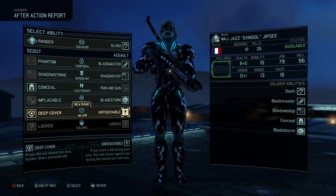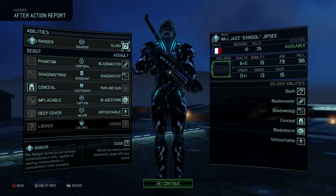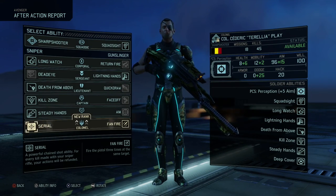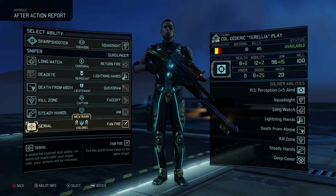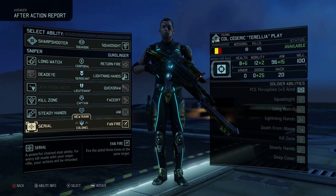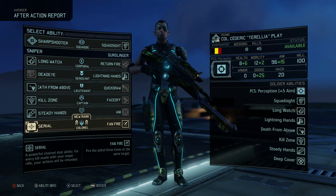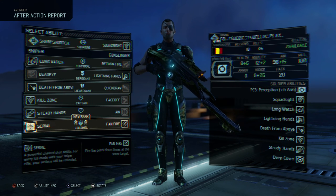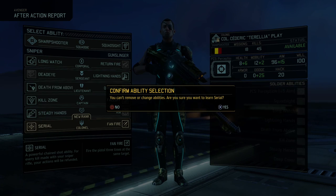Jazz has one more rank to go. Deep cover: if you did not attack this turn, hunk down automatically — that's really good paired with untouchable. Untouchable: if you score a kill during your turn, the next attack against you during the enemy turn will miss. That makes him pretty much invincible after he kills somebody with a sword — really good for Jazz. Then Cedric's final ability: Serial. A powerful chain shot — for every kill with your sniper rifle your actions are refunded. Paired with his incredible aim and auto loader, that's going to be an incredible combo.